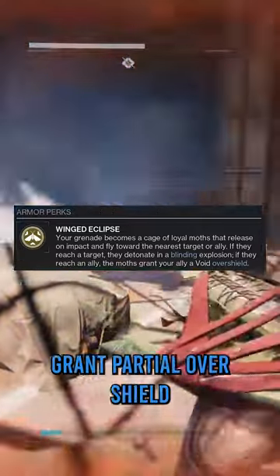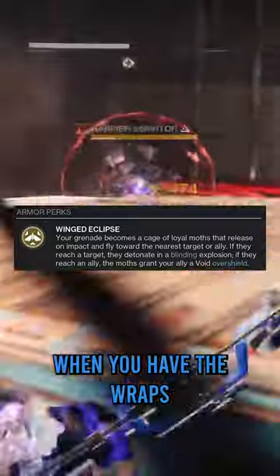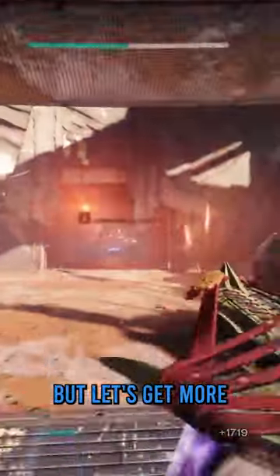Throwing your grenade spawns Void Moths that grant partial overshield when they reach allies, or Arc Moths that seek out and blind enemies. With the wraps equipped, X-Deera's kills will spawn not one but two moths — one of each type. This allows you to have high uptime, but let's get more.